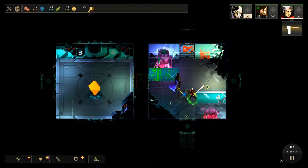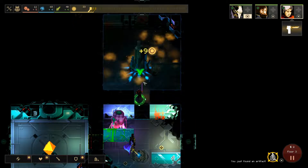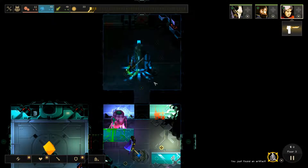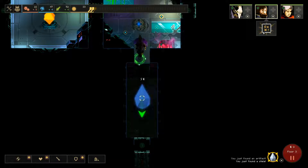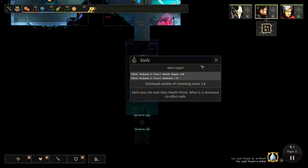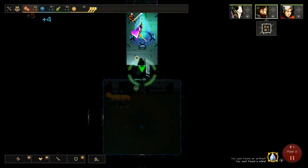Doors look different. Just start healing people. What is this? Stella. Health regen, defense. Okay, so it's an auto repair thing for turrets and stuff.